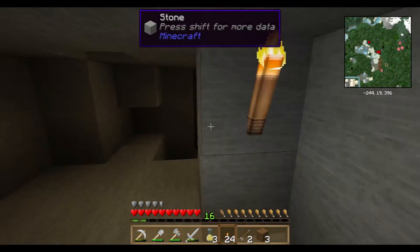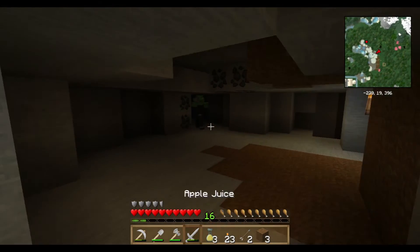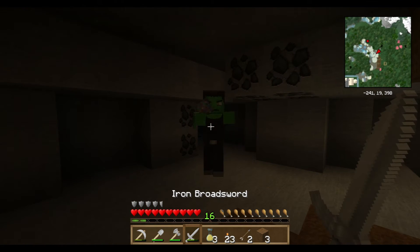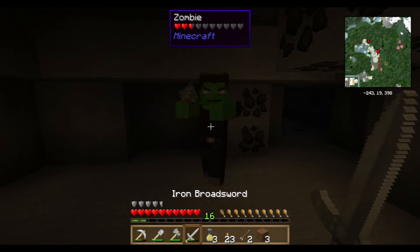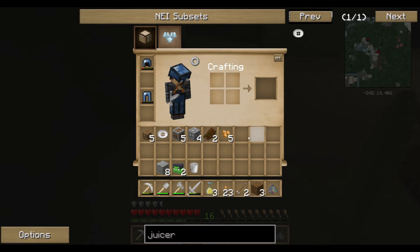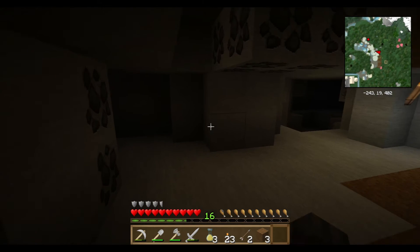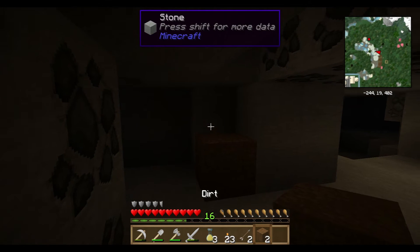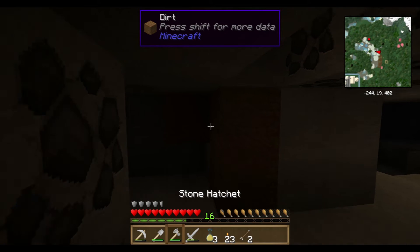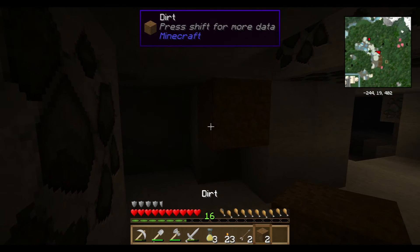I have no idea how deep I am so far but I am really short on... hello, what are you carrying? What is that? That is a Confusing Powder from the Ender Zoo. That is confusing - I've actually never heard of that mod, which is kind of cool.